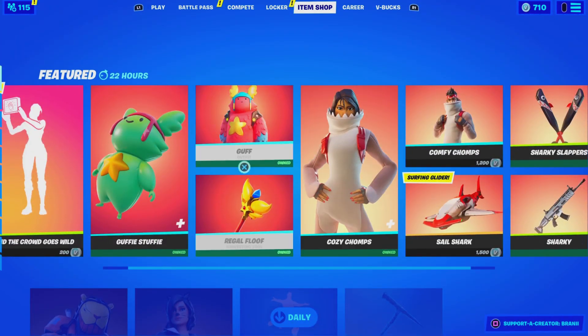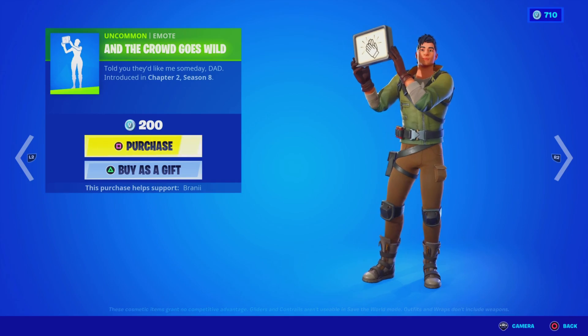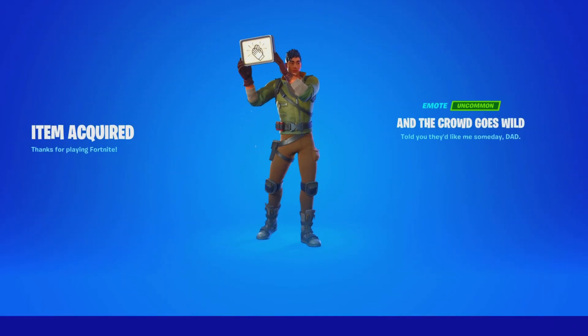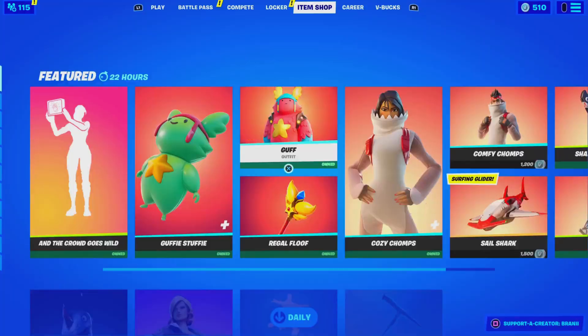Here's the item shop from today. We have a brand new emote — the Crowd Goes Wild emote. Pretty sick, pretty unique, 200 V-Bucks, that's worth it. We're gonna purchase it — code BRANNY with two I's. We got the Guffy Stuffy react, the bag bling, pretty sick. The Guff skin is back with the bag bling.